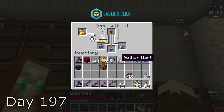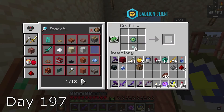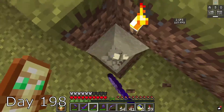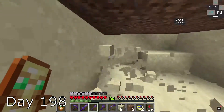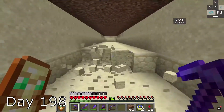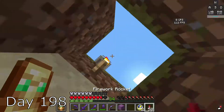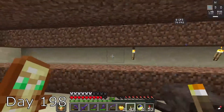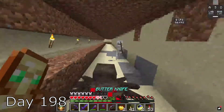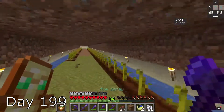To waste some time, for the next two days I spent building a pumpkin farm. I made it underground, right under the melon farm, because I didn't really have room in my circle. I had to go out and find more dirt because I ran out. I placed some torches so no mobs spawn, and I finished building it.